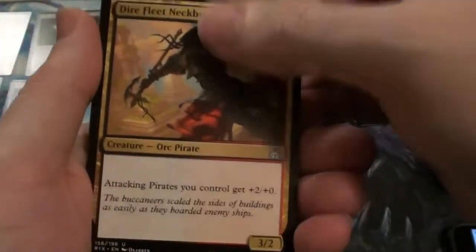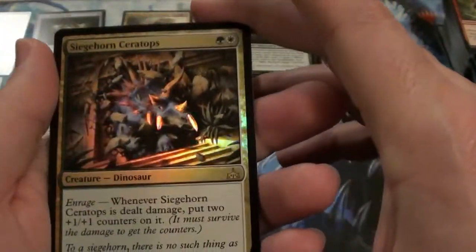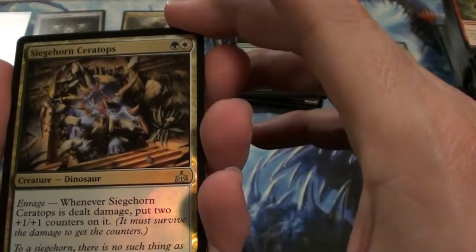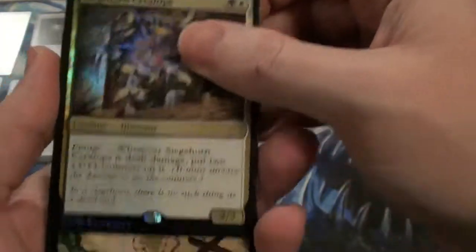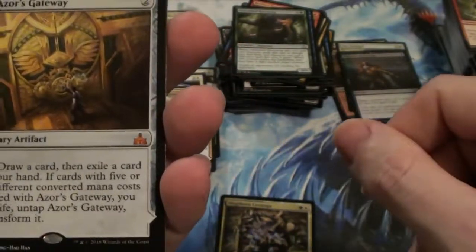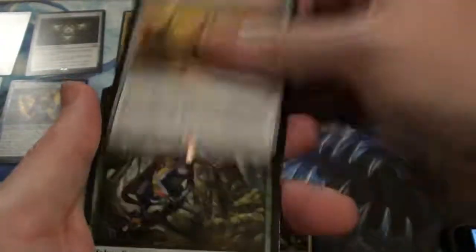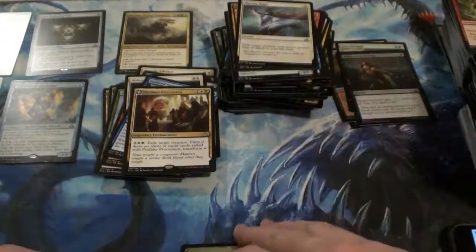Blazing Hope. Dire Fleet Neckbreaker. It's really not that big of a deal, but it's a second foil rare, and it looks pretty dang cool. And the Azor's Gateway — that's about a $5 mythic. So: 1, 2, 3, 4, 5, 6 mythics — this makes 7. Seven mythics — is that normal? One is a foil, and two foil rares.